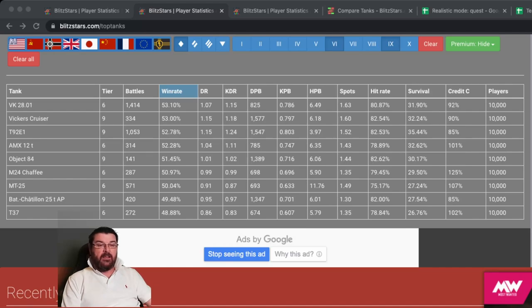Jumping into Blitz Stars we can see straight away that the VK 2801, the German light tank, is the best tank for lights in tier six. It has 1,414 battles and a win rate of 53.10 percent, with an average damage per battle of 825 and a hit rate of 80 percent. Over 10,000 players play this tank — but what makes it so good?